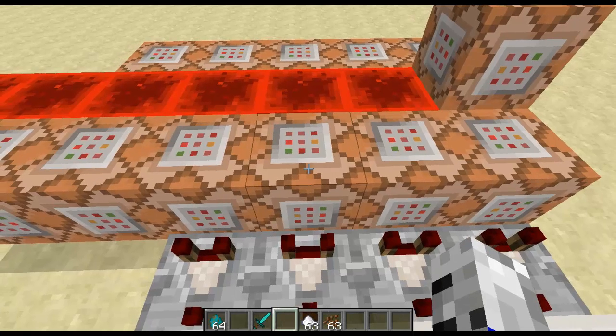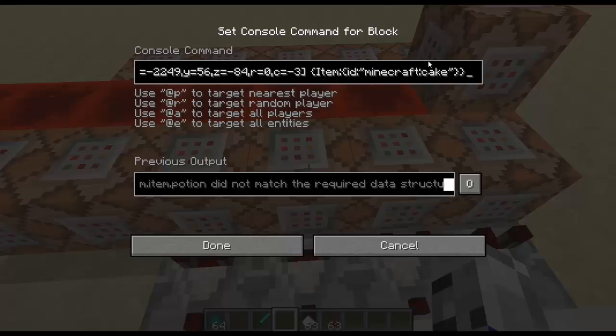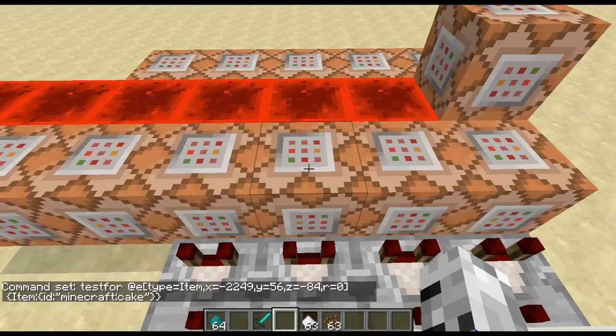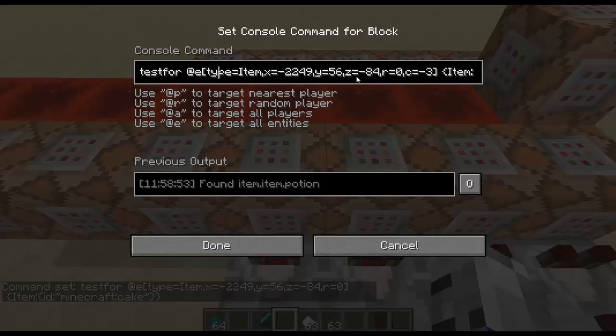Make sure you have the 's' if there are different types of items in that category. The next one is minecraft:cake. Then the last one is minecraft:potion damage 16, and you need to add the tag with display name set to 'Chemical X'.